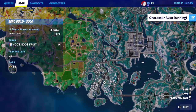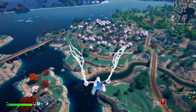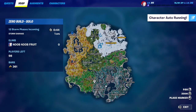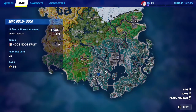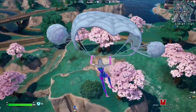For this quest, you have to land at Steamy Springs or Breakwater Bay, and then survive until only 20 players are left. Make sure you hit the ground at one of these two locations first. I would highly recommend landing at Steamy Springs because it's much better — you have more places to hide and survive.